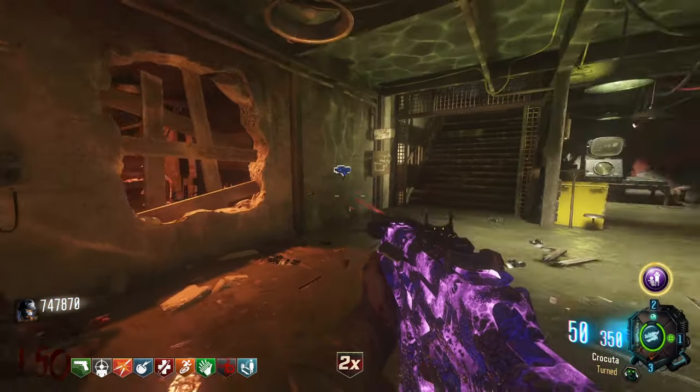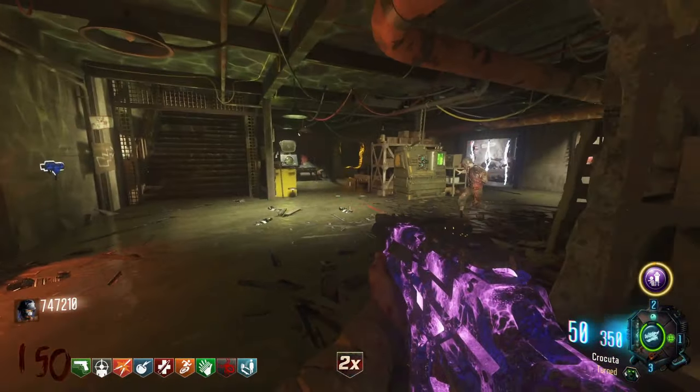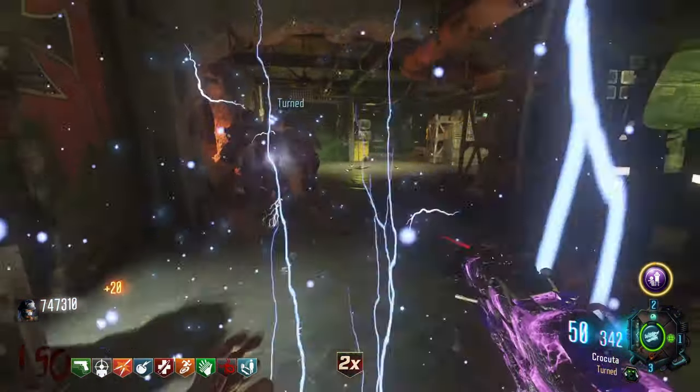This loadout is going to make it so you never need to make an ammo run mid-round. However, the main strategy itself doesn't really change — you're still just going to be using the shield blast to kill the zombies.